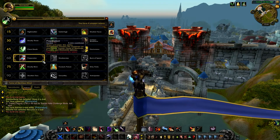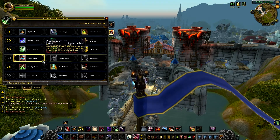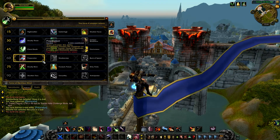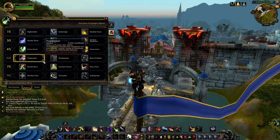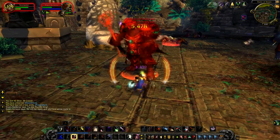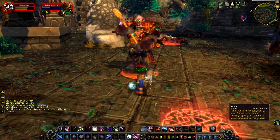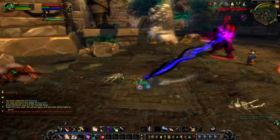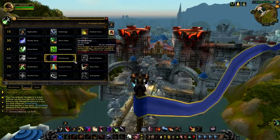Next are level 60 talents. The first one is Preparation: when activated, this ability immediately finishes the cooldown on your Sprint, Vanish, Cloak of Shadows, Evasion, and Dismantle abilities. So right now most of my abilities are on cooldown — I press Preparation and get them all restored. Now I can go Vanish, Sprint, and run away.